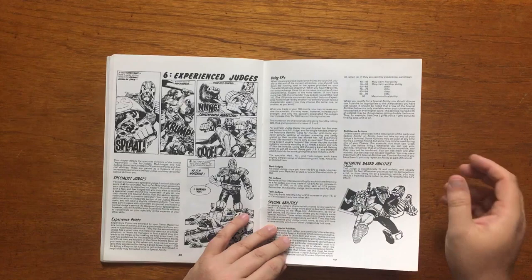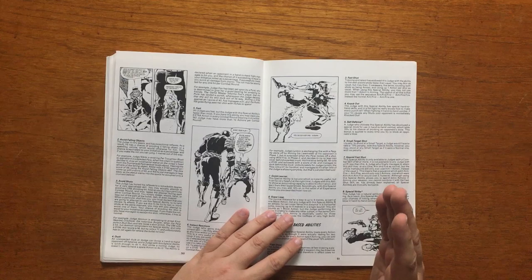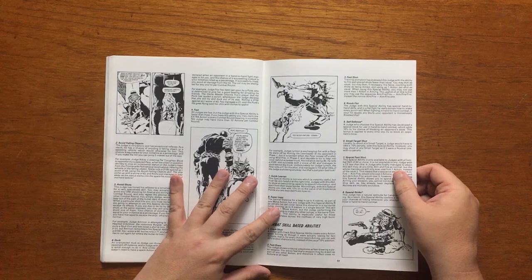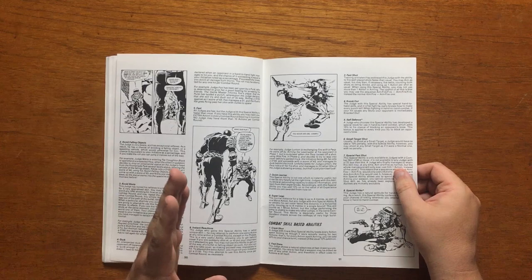Chapter 6, Experience Judges, covers experience in the game. You're awarded experience points for completing scenarios, and you can spend 100 at a time to either gain a small stat increase or a special ability. Special abilities can only be gained at the rate of 1 every new percentile in a stat you gain. For example, you can take one between 40 to 49 percent, a second one at 50 to 59 percent.